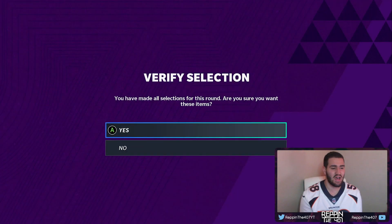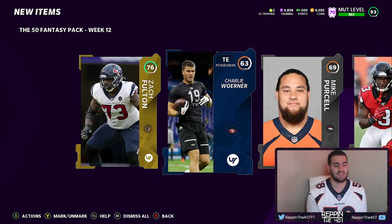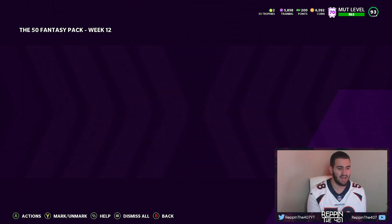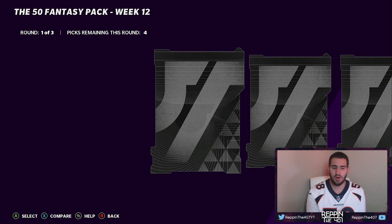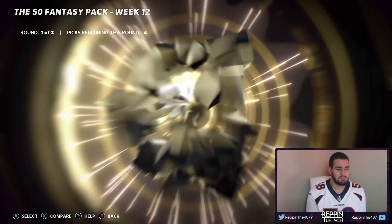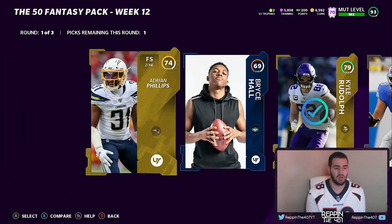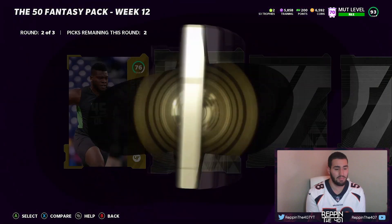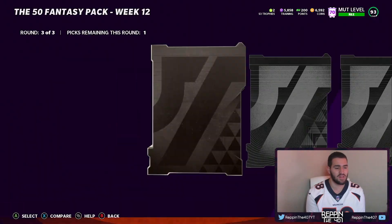I'm going to just take the higher overall. Last round I did take the 50 card, but this time I'm going to take the higher overall because it is an 89 — the last time it was an 86 and I don't think 86 will go for that much. Maybe 89 goes for a little bit more. We get an Aaron Donald power-up — I don't know if that's still going for a decent amount, but I would definitely take that. No Silvers, no Elite in the second round.